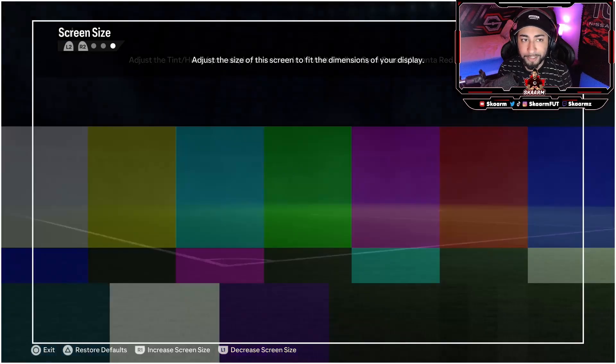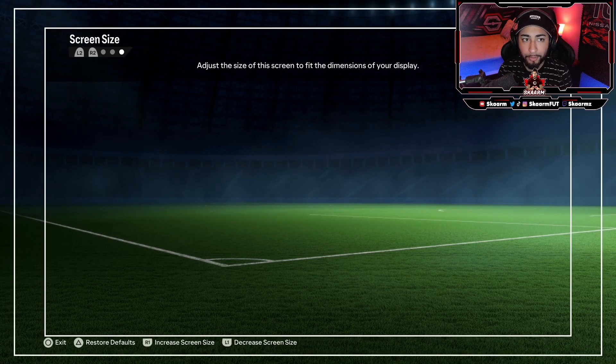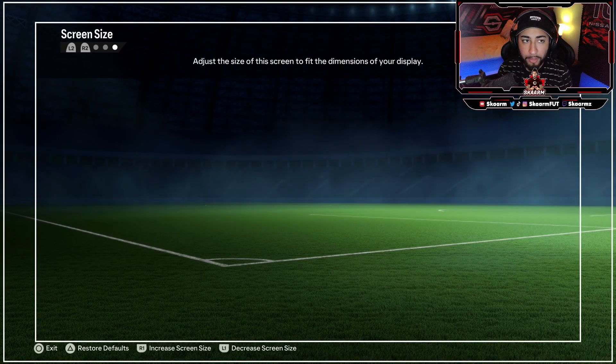Use your L2 and R2 buttons to navigate to the final section, which is the Screen Size — the third option. At the bottom of your screen it's going to show you the buttons you'll be using to fit the game to your screen. It says increase using the R1 and decrease using the L1 buttons, so you can decrease or increase as needed.